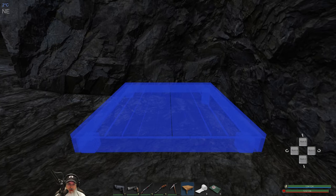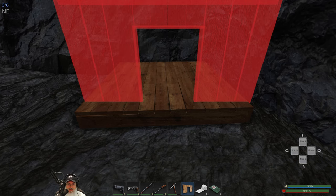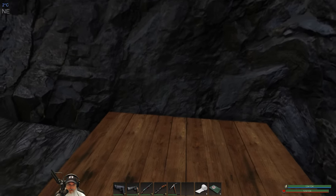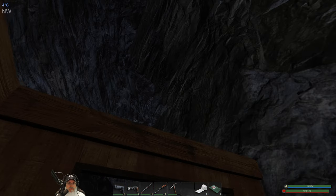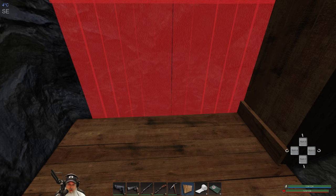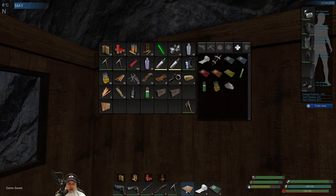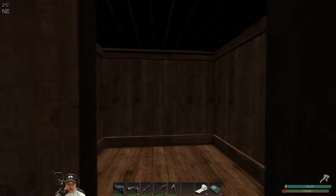All right, so we'll put the foundation down here. The door will go here, the window will go here. I probably didn't even need these walls — I made one wall too many, darn it. We'll take it back with us. I don't recall ever seeing cave hunters throw grenades or molotovs, but let's just have a roof anyway just in case.